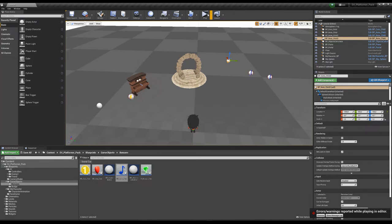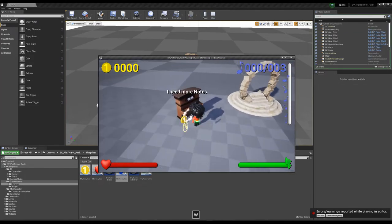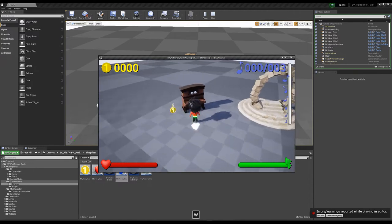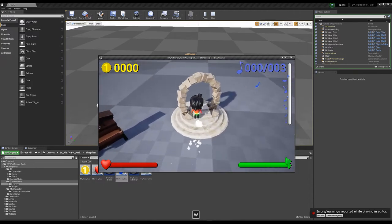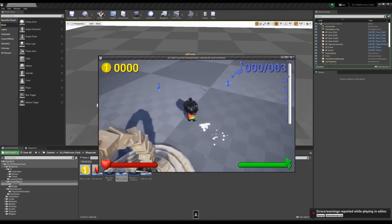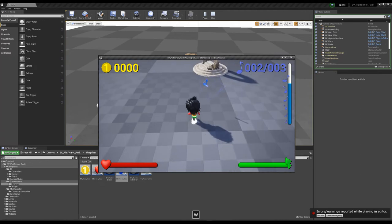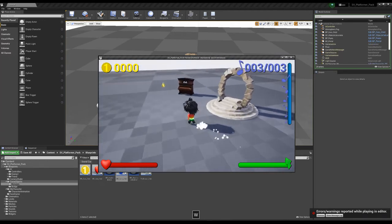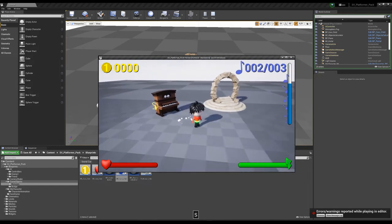Let's start to play. Come to the piano — it tells you that you need to collect three knots. The portal is not working yet. Go and collect the knots, then come back to the piano and open the portal.